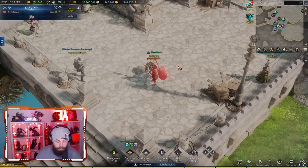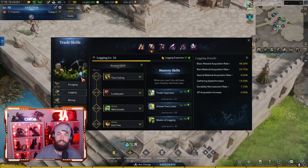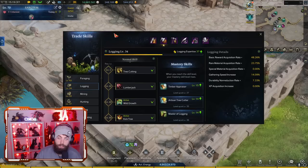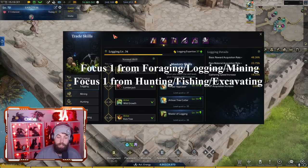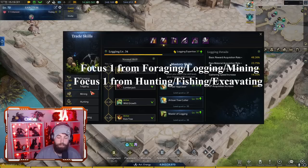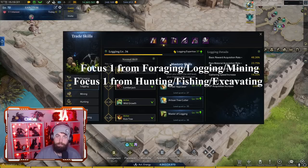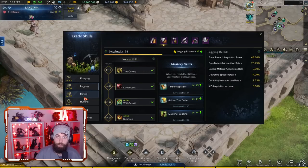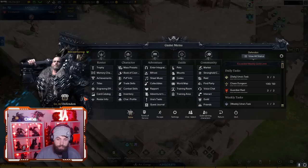The second thing is life skills. Life skills are really important — you have your foraging, fishing, mining, excavating, hunting, and loads of different ones. It's really important to focus on a few of them because they can make a lot of money. If you split your energy between all of them as you go, it can mean it's slower to make a profit. So focus on a few and you'll be able to make a lot of returns.